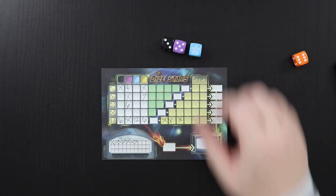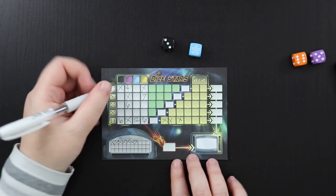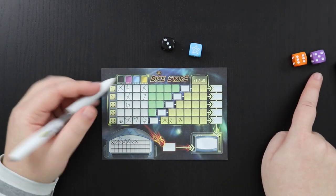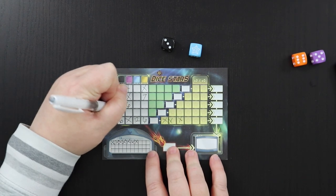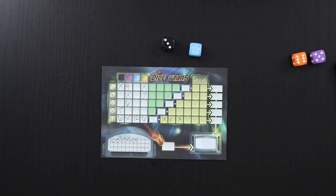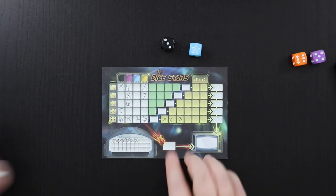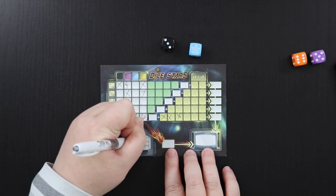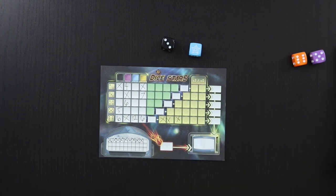I got a blue — it's a star. I'm going to take this purple out and score it as a five number, putting the five right here. Now I have a star and a three left in reserve. The fact there's a star in my reserve means this counts not as three but as six, so I'll have to fill out two timer boxes, which is unfortunate.